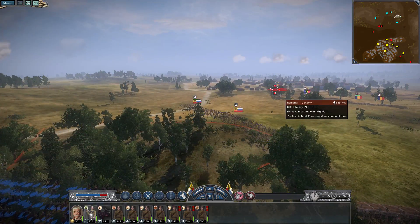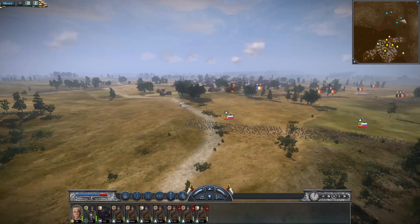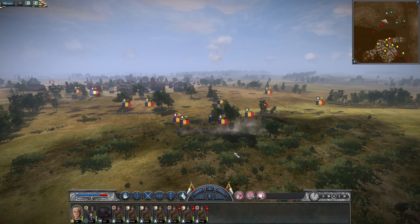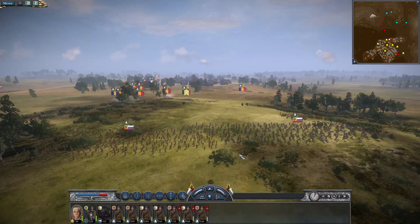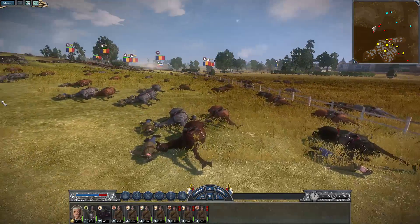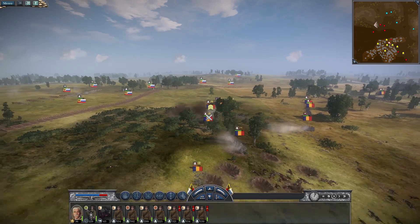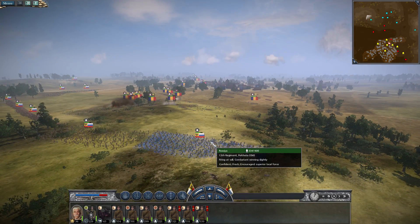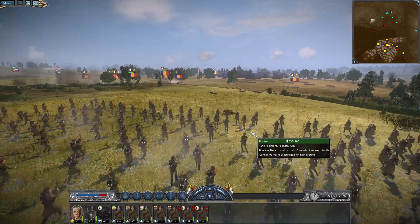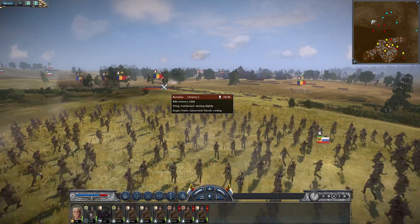Holy shit. Well, we knew cavalry was obsolete, but damn. This one hasn't even been in fighting and it's lost men, so we're going to keep them far away and when it all goes to shit for the enemy, we'll ride up and dismount them and tell them to occupy one of the houses. They just melted away so quickly. It's an absolute massacre — and this isn't even a machine gun army. This is just bloody stupid Romanian militia and they were able to massacre the cavalry. I'm going to move this unit further up the hill to get a better firing position.